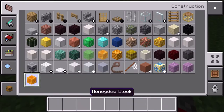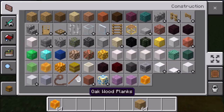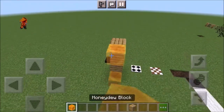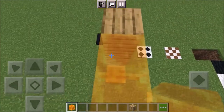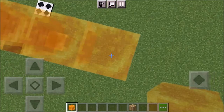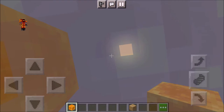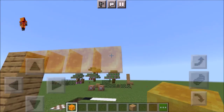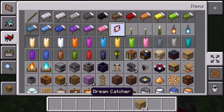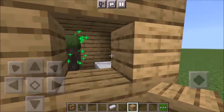Now there's the honeydew block. The honeydew block is really great if you want to prank your friend or make a trap. If you move on it, it's kind of sticky so it slows you down. But if you jump on it, you pass through and you cannot get back up again. So it's a good trap - you can use it against animals or monsters.